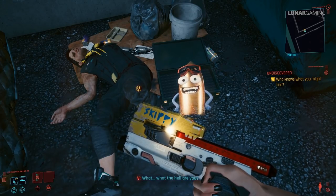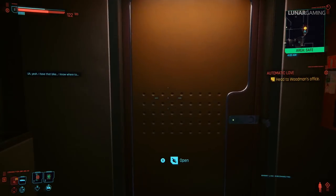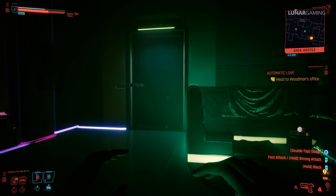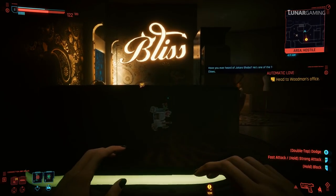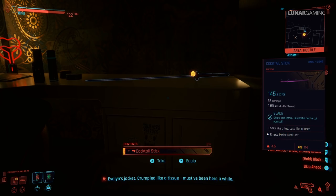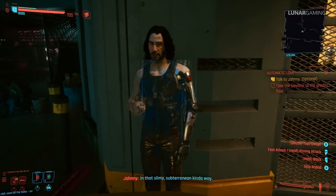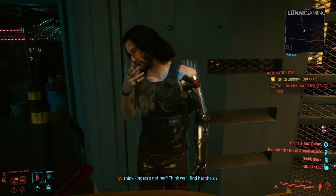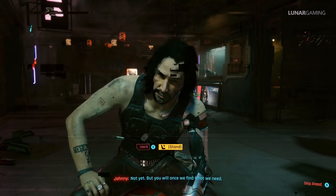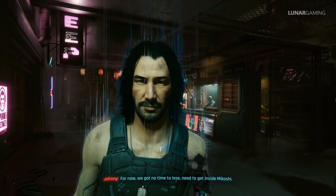Now we can do mission 12, Automatic Love. Play through until you enter the cloud bar, make your way to the final restricted area, and the unique Cocktail Sword is located in the first room on the left. At the end of the mission make sure not to kill Woodsman. There's also a unique weapon called Second Chance supposed to be in the room next to Woodsman's, however the door is locked and the weapon isn't there — it appears to be bugged. After the mission, Johnny will interact with you coming out of the elevator. It's really important that you talk to him to start the side job Tapeworm, which is needed for quite a few unique weapons later on. During tapeworm missions, make sure you keep the conversation going and don't end it early.